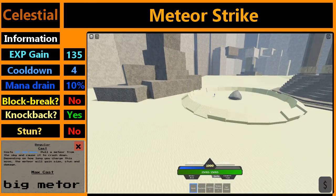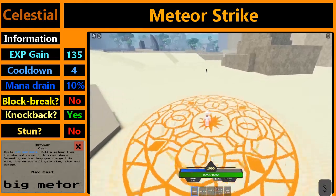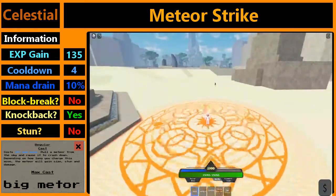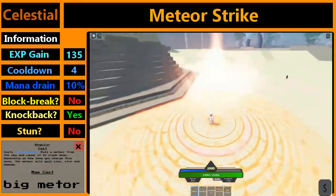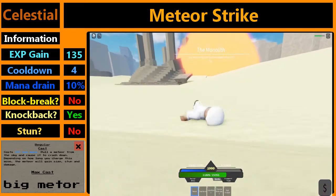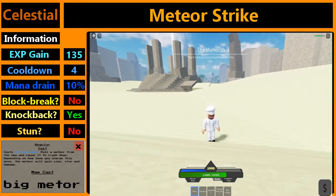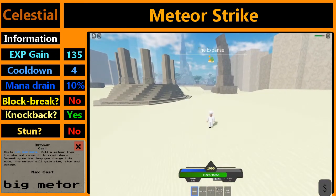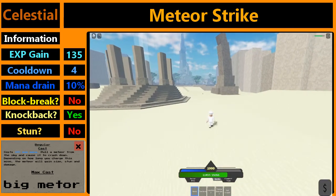The move can also be charged for a larger meteor variant. Charging it increases the AoE and the damage of the move. This is what it feels like to be hit by the charged meteor variant. As you see the AoE is giant and there are special effects compared to the regular variant. It also does a lot of damage and causes ripples.